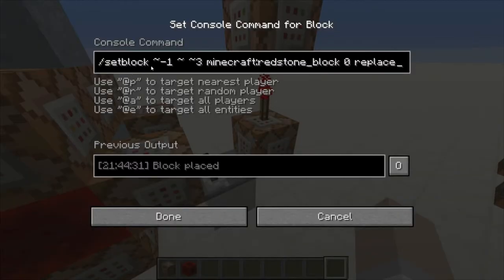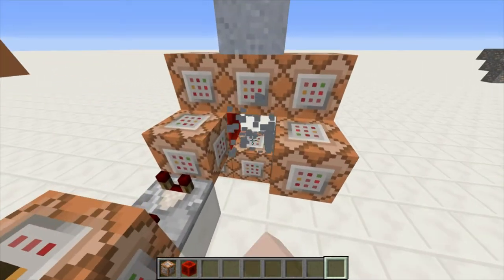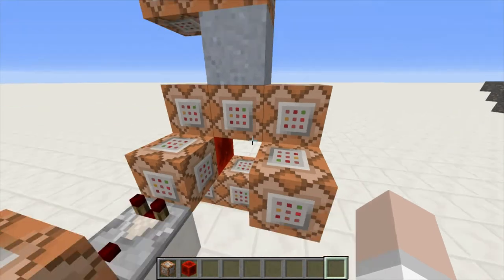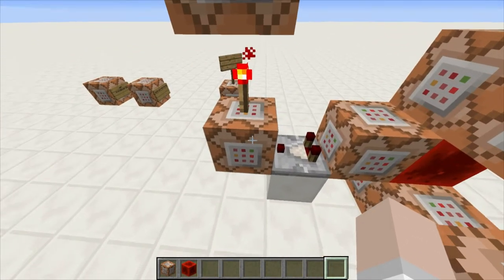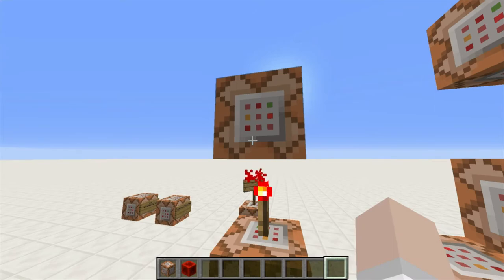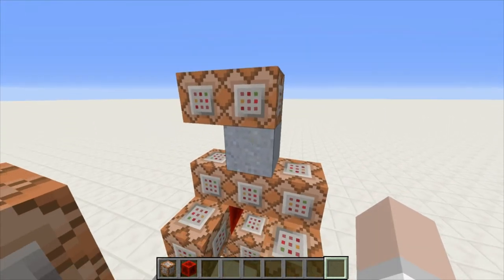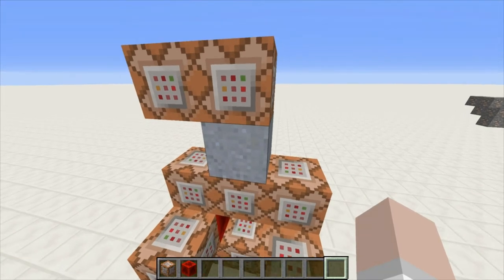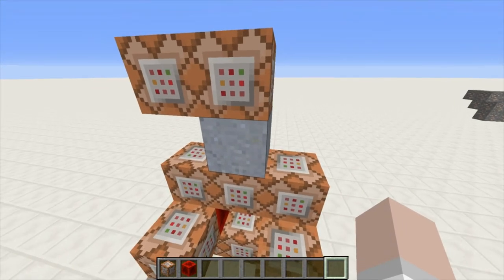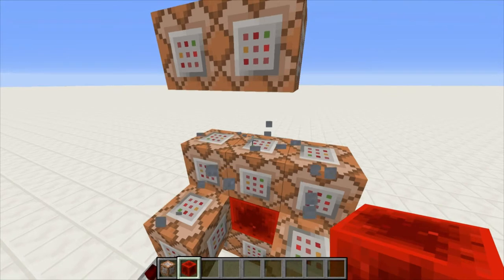When it is true, it is activating this command which is setting the block one towards negative x and three towards positive z, same y plane, and it is setting that block to redstone block — just like we see over here. And what block that is targeting is this one right here; it is turning on this clock as we can see. When that is true, then we'll activate that and turn off the redstone torch. When it is untrue, it will stop activating this, turn the redstone torch back on, which will in turn activate this command. Everything is turned off, turned on, turned off. Very good.